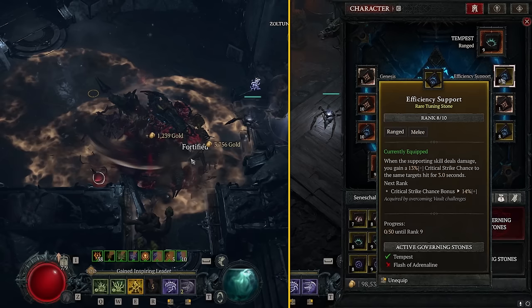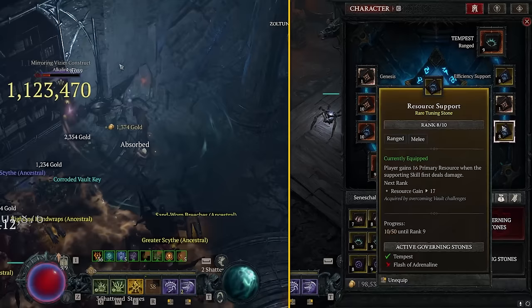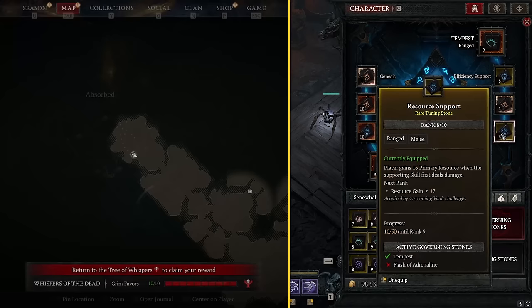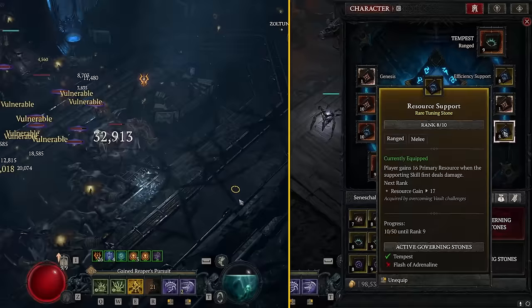We're running Evernight, which gives plus 4 to all skills — essentially a second Harlequin Crest with 100% uptime, absolutely amazing. And arguably the most important power is the Resource Support: every single time he casts — once a second — we get back 16 resources. This allows us to spam Sever in single target and in AoE. It is insane how good this power is. I would argue that without this, Sever would not be rated nearly as high. This is a crucial piece of the build.